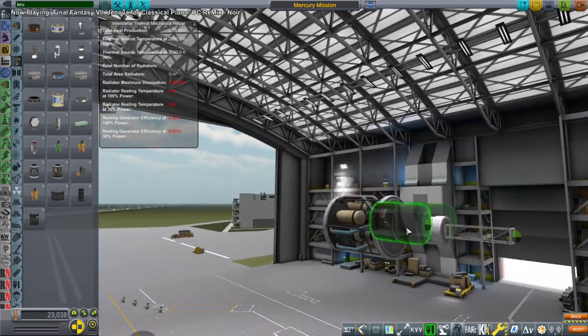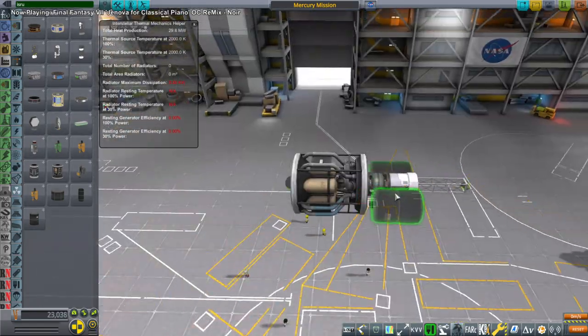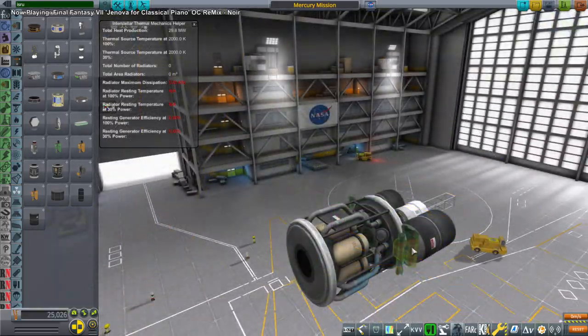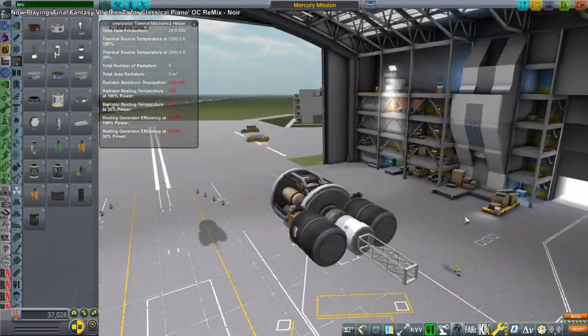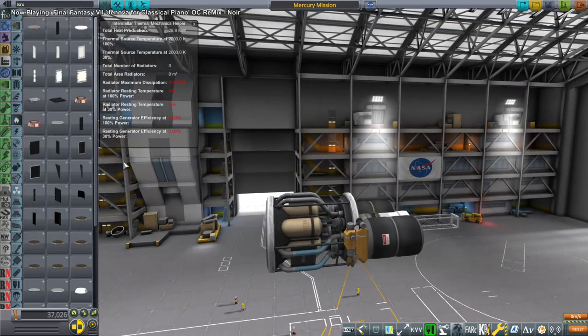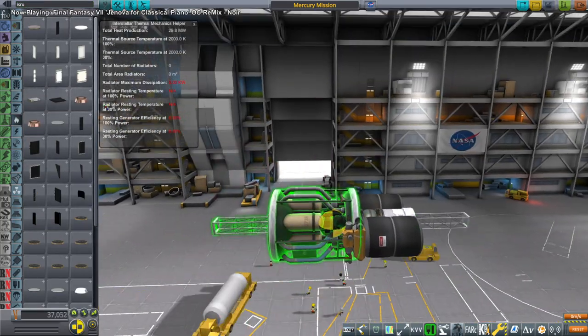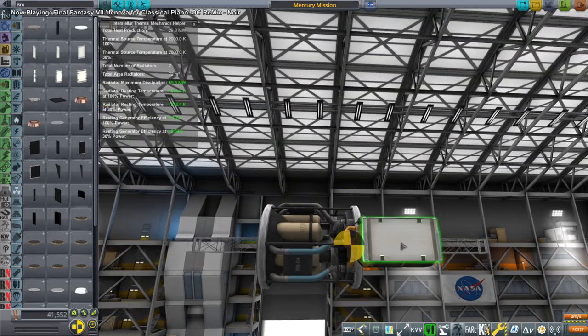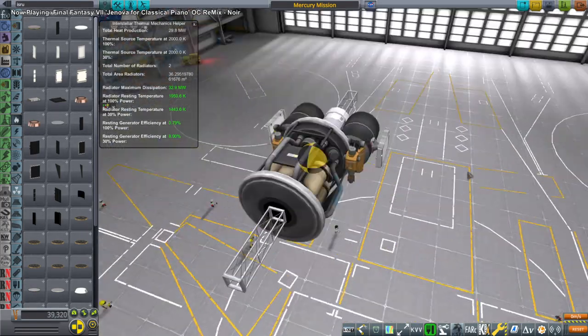So this is me building the ISRU unit. I rarely show the build sequences because these days I just make the parts in Blender - but we'll get to that. Here I'm mocking up an ISRU unit. We have the big 2.5 meter ISRU, and also a reactor from KSB Interstellar - a molten salt reactor that will provide us with power.